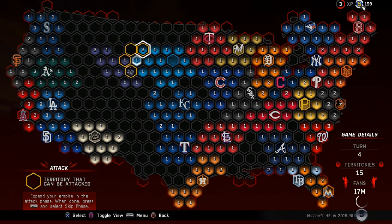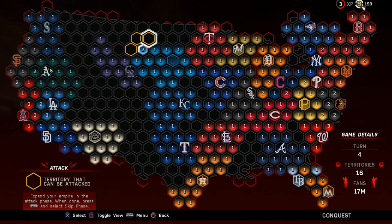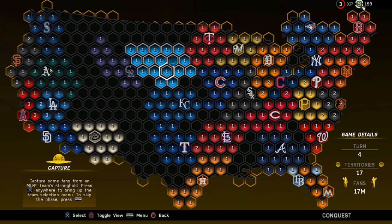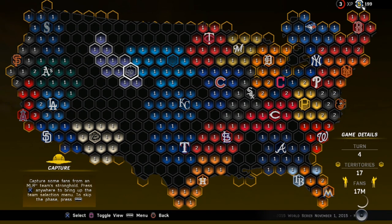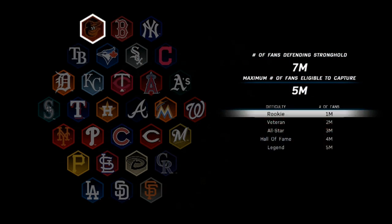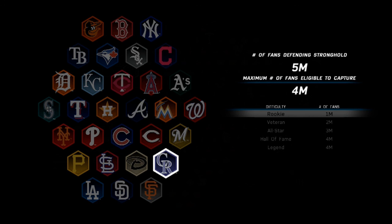We might have another server hiccup — bear with us, might have to end the video here, but no, it went through. We can move up here and start going toward the Rockies direction. As you can see we have a pretty big territory — close to 16 territories or more — with a nice stronghold and we're well protected. We're going to keep expanding and going after the Rockies. In the capture phase we can see the Rockies are down to five million fans, so we're starting to dwindle them down. I'm going to try playing a game on Veteran and we'll come back.